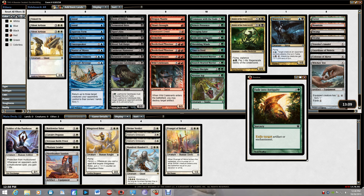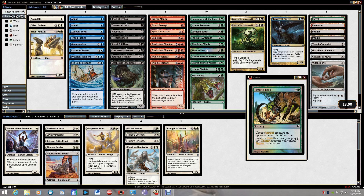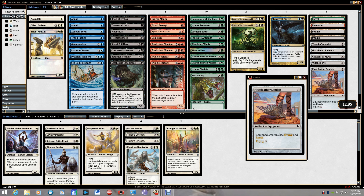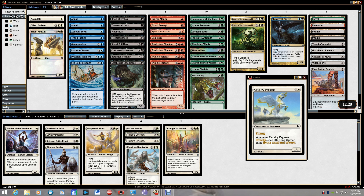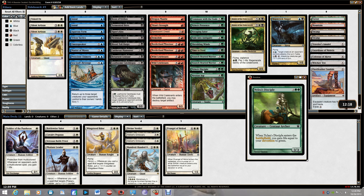Green can also take care of artifacts and enchantments, which matter a lot since it's an enchantment block. Shredding Winds is great removal for flyers. Staunch-Hearted Warrior gets really big really fast — I have heroic triggers for that with Battlewise Valor. I won't run Fleet Feather Sandals. My only triggers so far are the Emissaries and Battlewise Valor, so I'll need more triggers if I want to run Staunch-Hearted Warrior. I like Nylea the 3/3 for three and the Asp — good value.